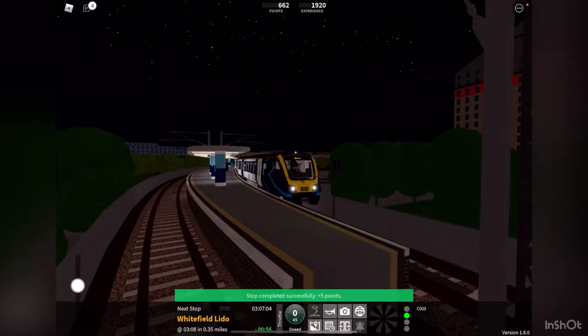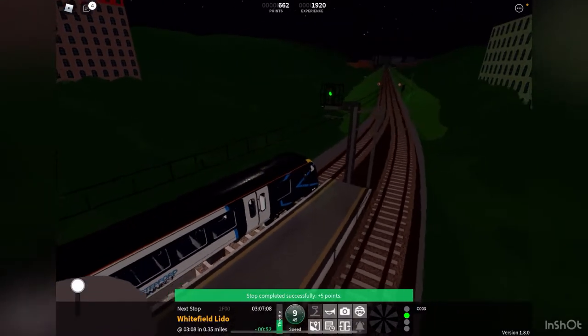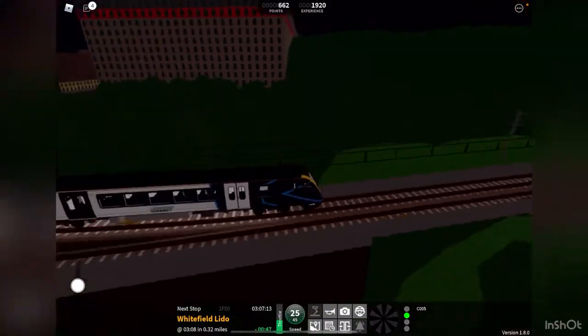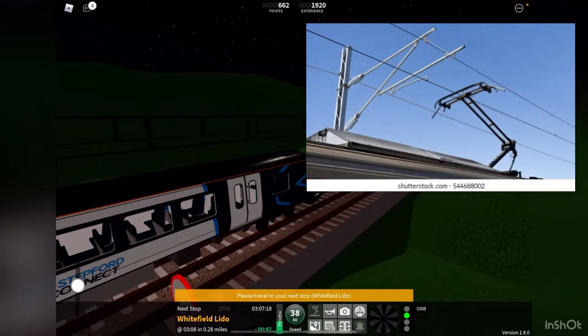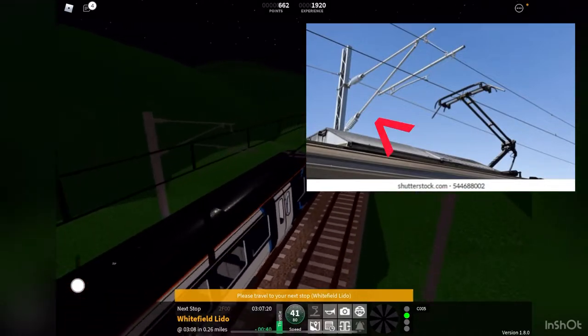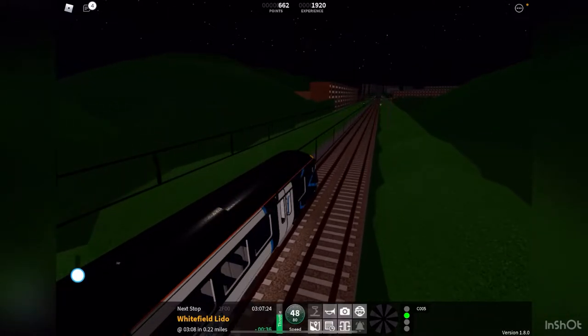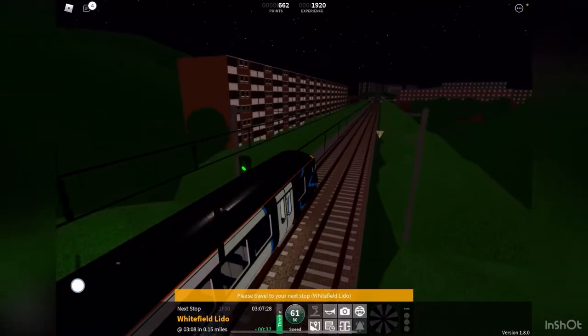We are off from High Street, so from here onwards there have been upgrades along the branch. One of which you could have noticed is the new pantograph holder fittings — those have been upgraded along this branch. We will shortly be arriving at the next station.